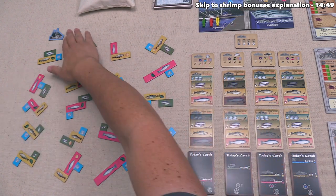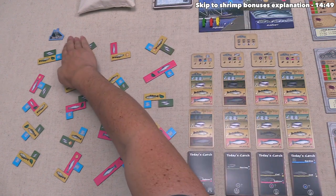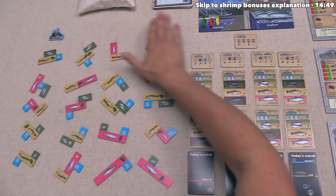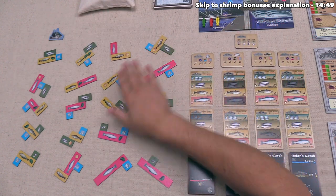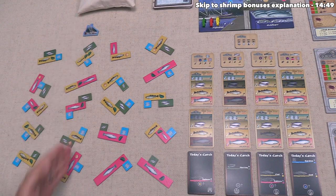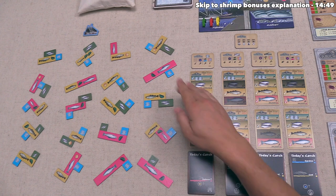We then enter the navigation phase. The player whose pawn is farthest to the right can decide where the boat goes for the next round — any of the four columns or leaving it where it is. This is an important decision since it dictates where everyone can fish next round. After yellow navigates the boat to a new column, the round officially ends and we start the next round.